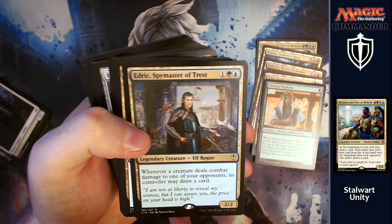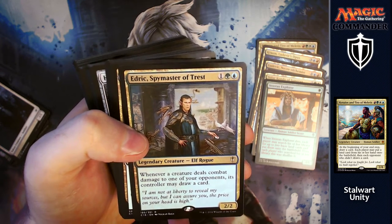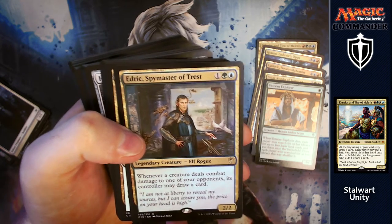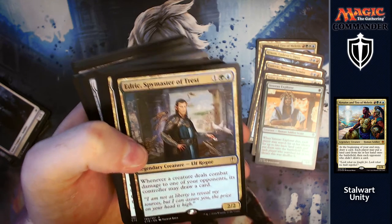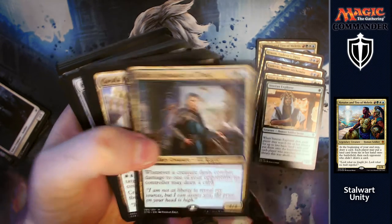Edric, Spymaster of Trest: for one, a green and a blue, you get a 2/2. Whenever a creature deals combat damage to one of your opponents, its controller may draw a card. People are going to be happy for you to be hitting them — it might only be a couple of creatures, but they're not going to be so bothered about you damaging them because they're going to be drawing cards out of it.